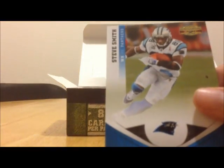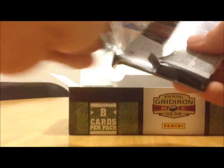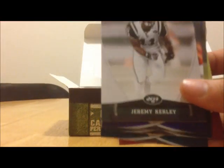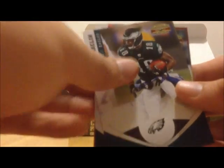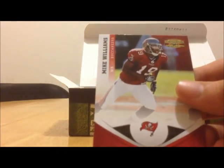Terrell Pryor, Rashard Mendenhall, Noshawn Moreno, Jared Cook, Steve Smith. Next pack, we've got Dwayne Bowe, Devon Bess, Rondé Barber, Jeremy Curley rookie card, Ray Lewis, Jeremy Maclin, Nnamdi Asomugha, and Mike Williams.